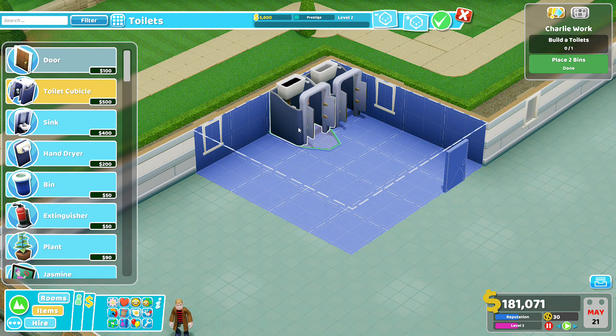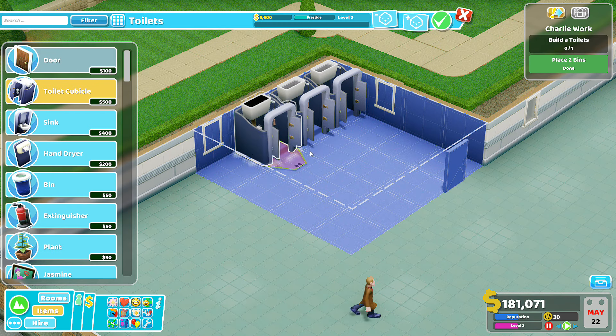Finance tab — the prices you charge. Oh, so you can actually charge more for different treatments! Cool. Patient happiness... ooh, there's a lot to learn here. Let's go back to the hospital — I keep clicking on things. Oh, I've cured somebody! Fantastic.